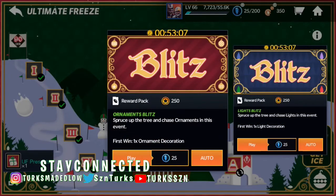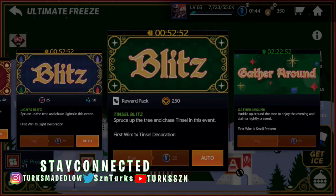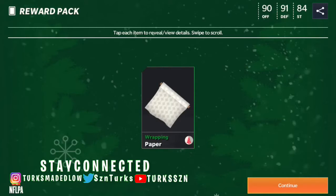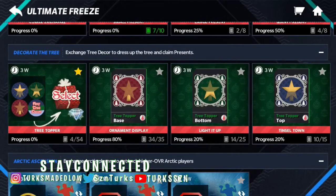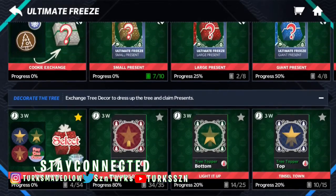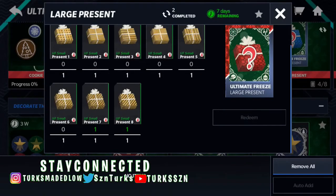In the middle there's an event screen by the Gingerbread House. You can see a lot of ornaments and papers and a lot of good stuff. Sometimes you get ornaments, tinsel, and lights. You trade in ten of those for one present, and then trade in the present you need for a large present.